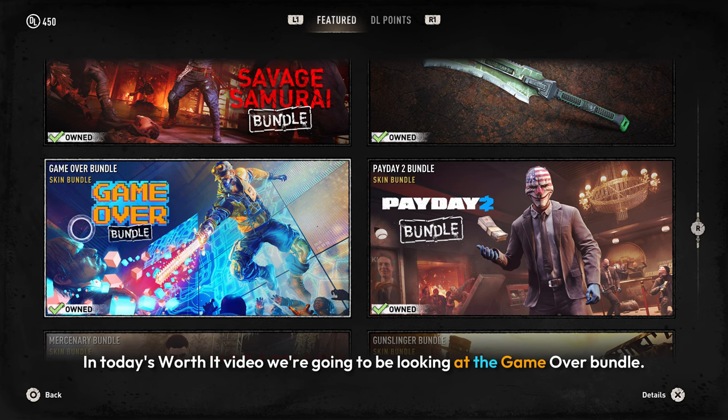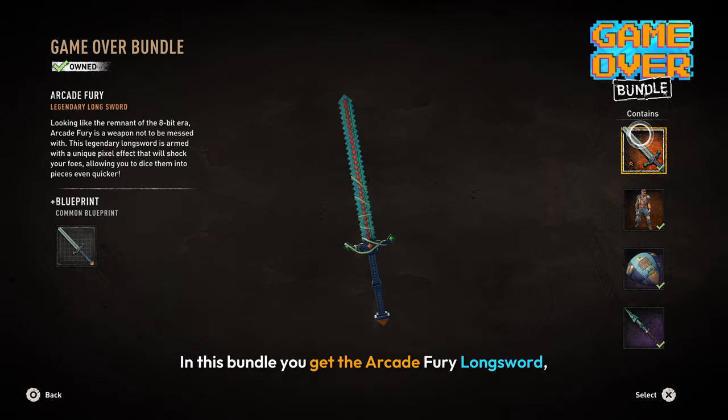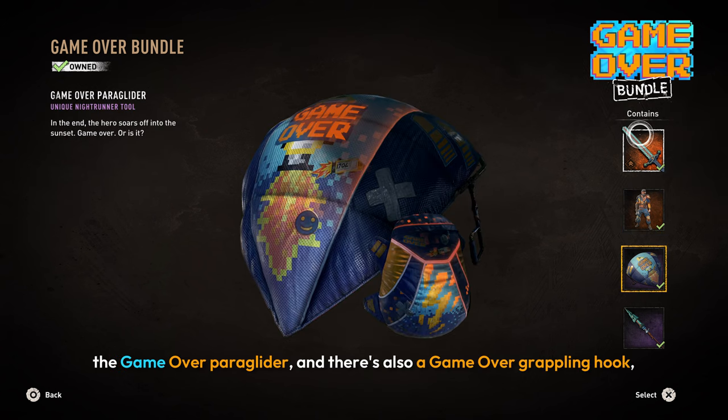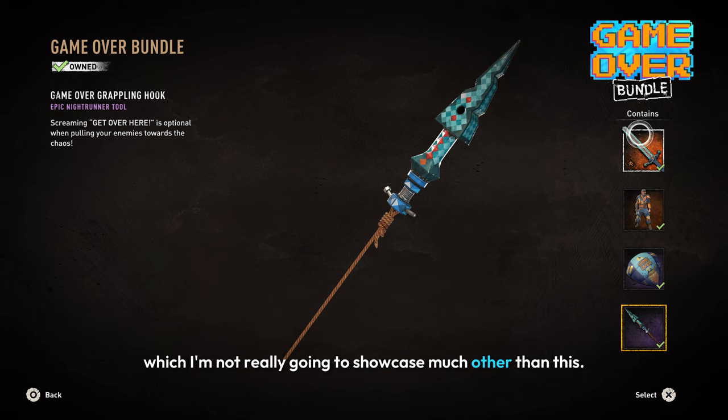In today's Worth It video, we're going to be looking at the Game Over bundle. In this bundle, you get the Arcade Fury Longsword along with its blueprint, the Game Over suit, the Game Over paraglider, and there's also a Game Over grappling hook, which I'm not really going to showcase much other than this.